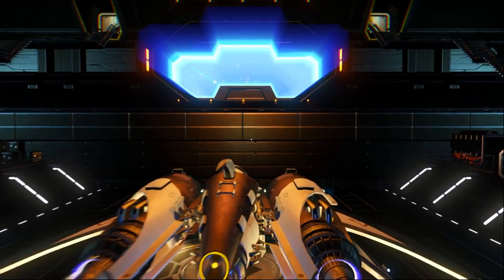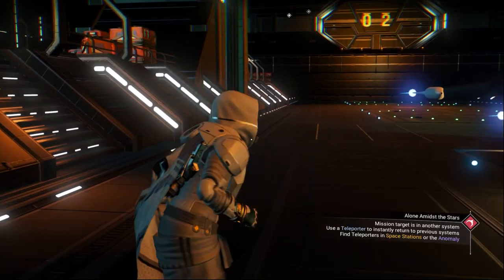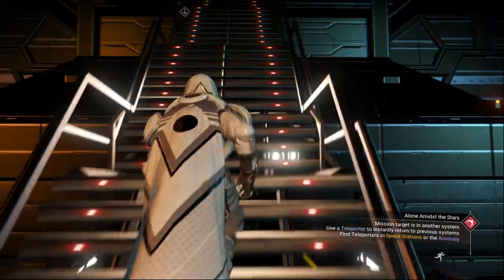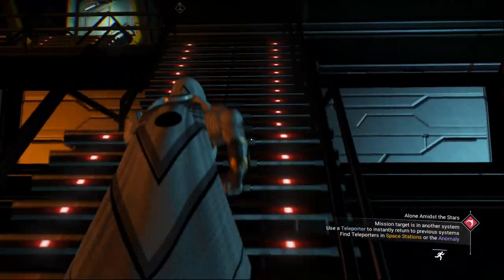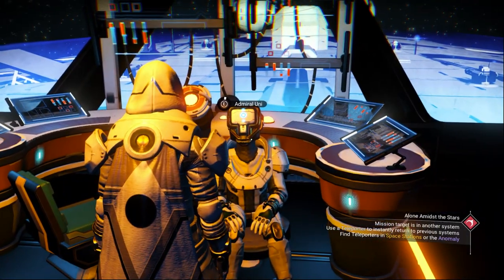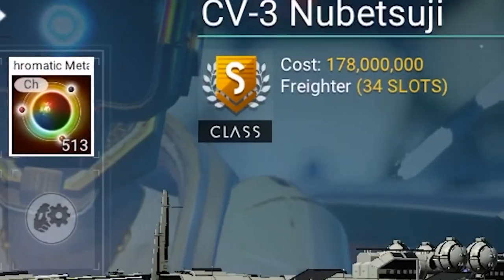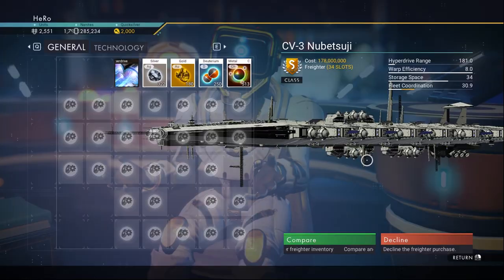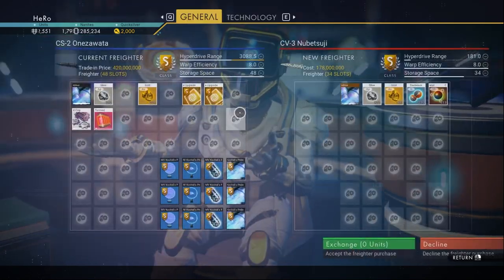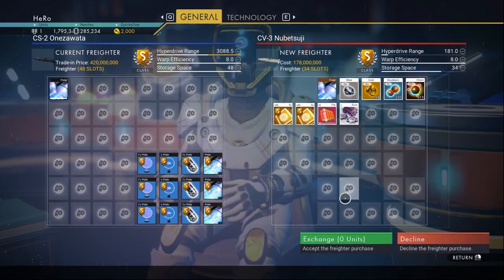We finally got S class — this was actually pretty quick. I got it after 16 reloads, which was pretty fast. Let's go to the captain. Talk to the captain and offer to buy the freighter. As you can see it's S class with 34 slots — I really like it. Let's compare it and move our stuff over.